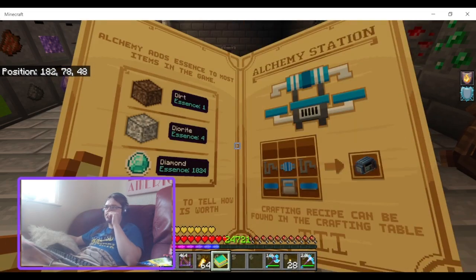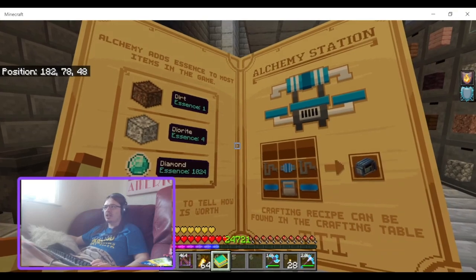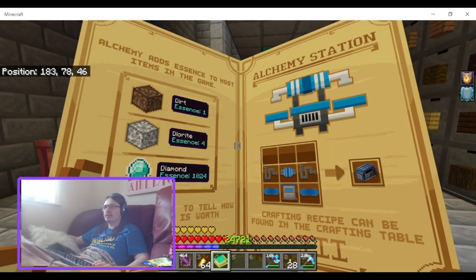There's a bit of a duplicate page issue and you should also be able to go back but you can't. To use this add-on you need to craft the alchemy station — the crafting recipe can be found in the crafting table.